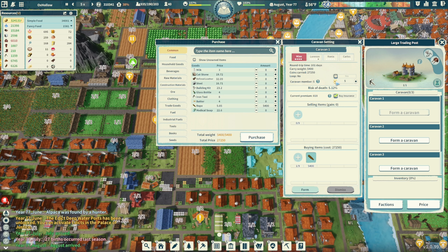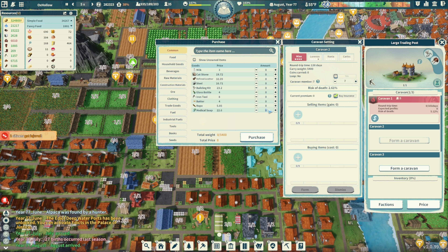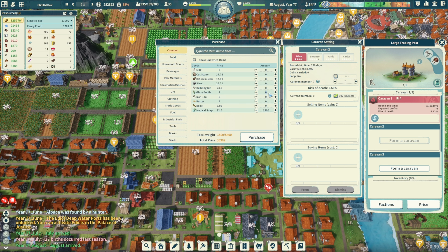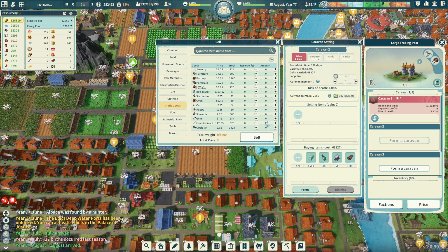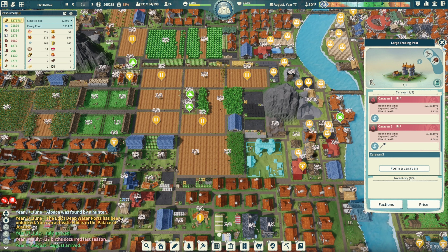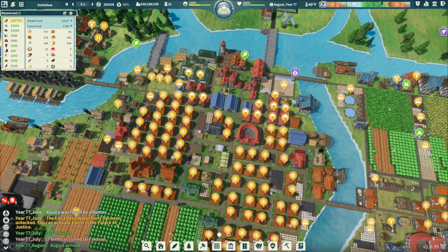We'll just buy that — 5 people, risk of death insurance. Caravan buy — medical soap, let's go. 1,500 butter, iron tools, glass bottles — get 500 glass bottles. Building kits, steel — let's get 50 steel. Refined leather — let's get 1,000 refined leather. Purchase all that — it cost me 68,000. Where's my swords? 376 swords — 53,000. Send six, send seven people — I don't want to lose it. We're down to 24 laborers now.